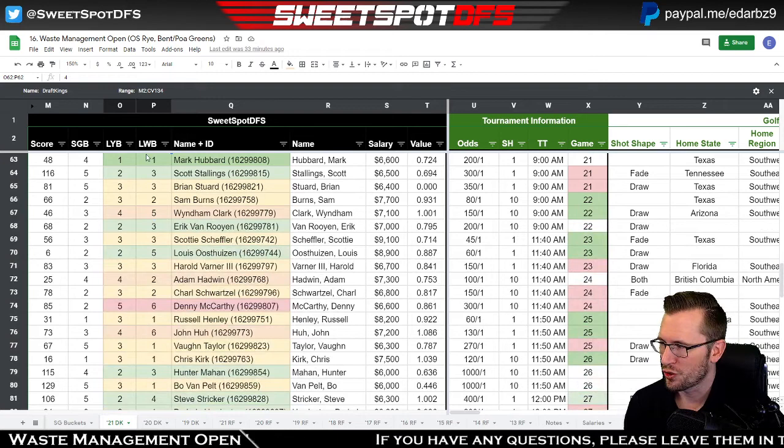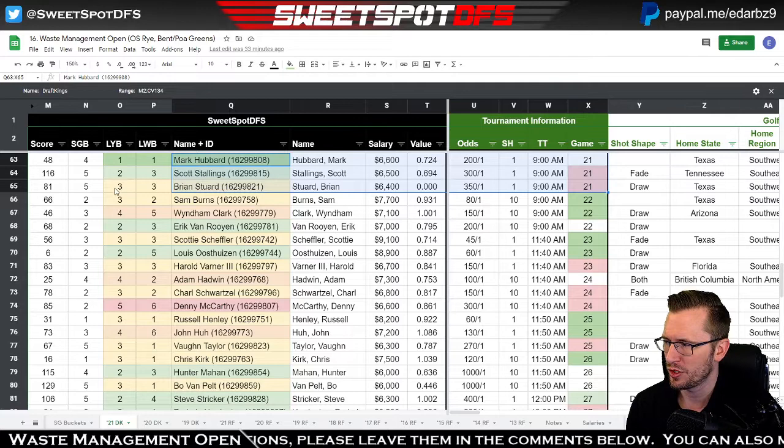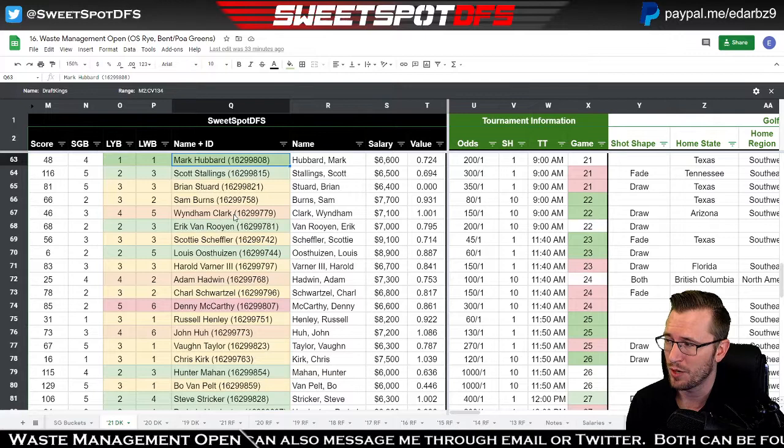The next group is Mark Hubbard, Scott Stallings, and Brian Stewart. I know certain players always on Brian Stewart, but I don't think I'm going this week — maybe one or two lineups. The bucket combination and strokes gained bucket are not the greatest for Brian Stewart, and that kind of goes along with Scott Stallings as well, although a two-three isn't bad. A one-one is pretty good, so Mark Hubbard I actually like this week. He's been trending downwards, but I think this is a week we play Hubbard.